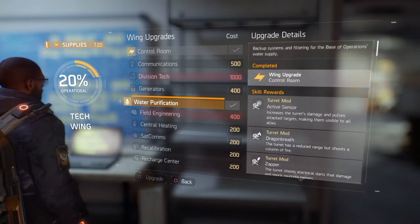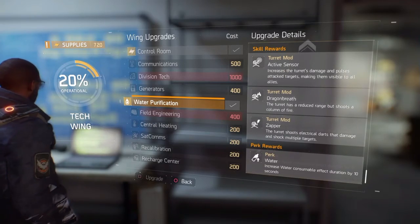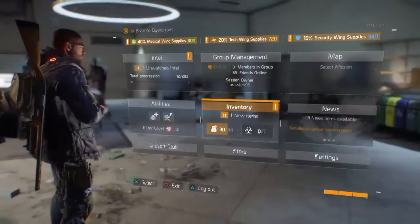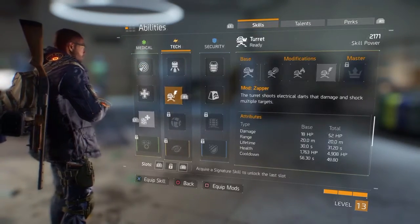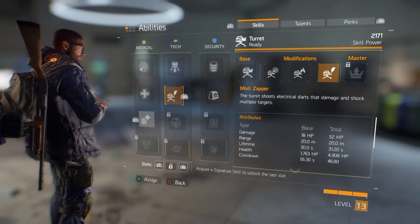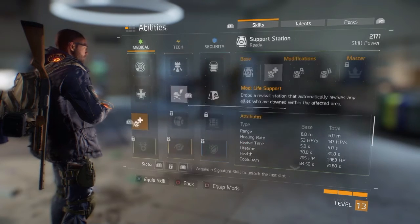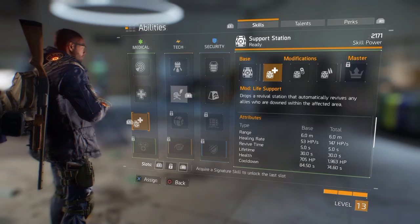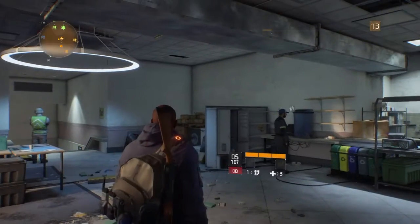Next you want to go to the tech wing and acquire a turret, which is done by upgrading the control room. You also want to get mods for that turret, done by upgrading water purification. These mods are phenomenal. The mod I recommend is the zapper mod. You can equip a mod on any skill by pressing square on the active skill and selecting X. The zapper mod is able to stun targets, allowing you to shoot them freely.